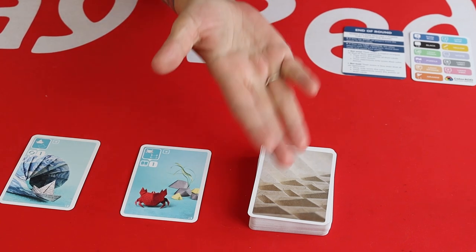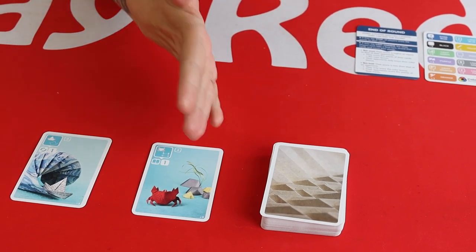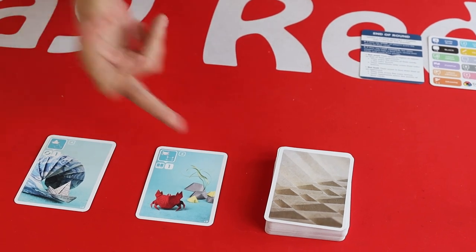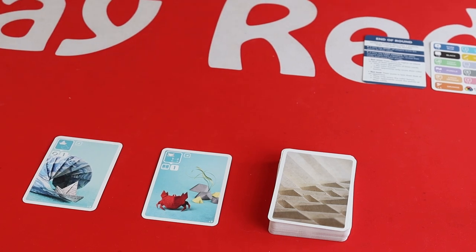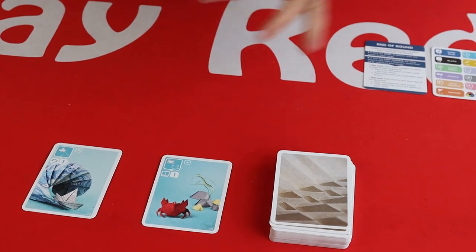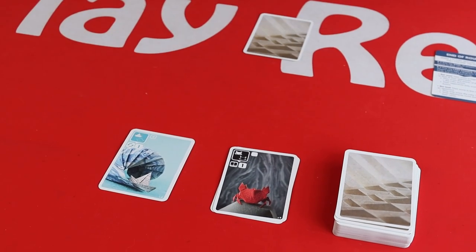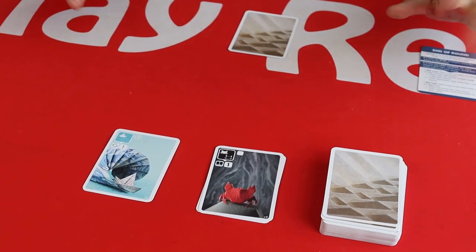At the start of the game we're going to shuffle the deck and put two cards out — these are going to be our two discard piles for the game. On your turn you can either pick the top card from either of these discard piles, or you can draw two cards from the deck, choose one to keep and then choose a discard pile for the other card. And that's your turn — it really is that simple.